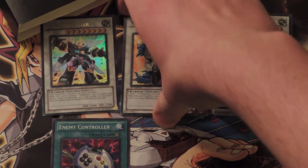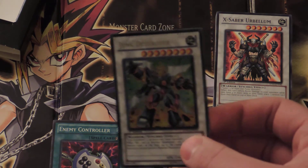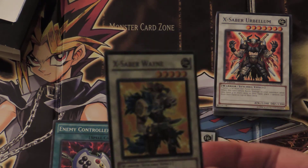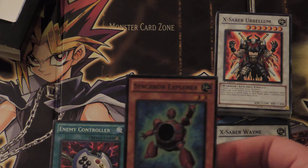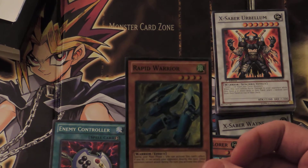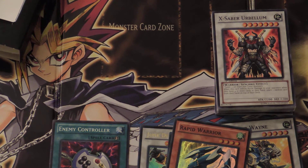Now I'm not going to go through the commons, but I am going to go through the foils. Very, very shiny Junk Destroyer — 2600 attack. That's pretty good for eight stars. X-Saber Wayne. Synchron Explorer. And Rapid Warrior — during main phase one, you can activate this card's effect. If you do, you can attack your opponent directly, but other monsters cannot attack during the turn you activate this card. For 1200 attack, that's a nice way to quickly end the game if it comes to that.